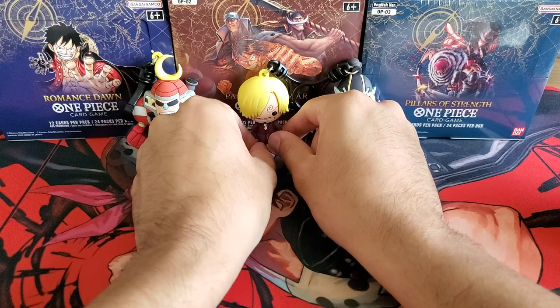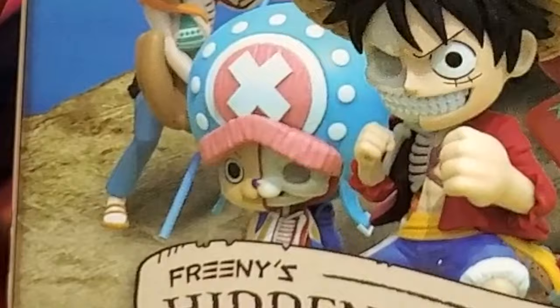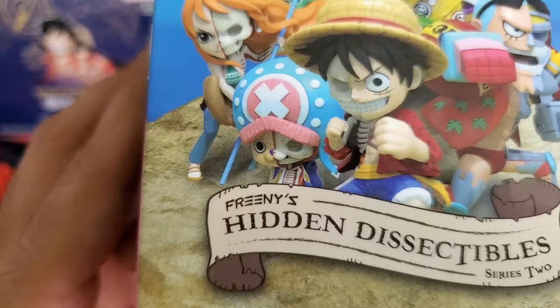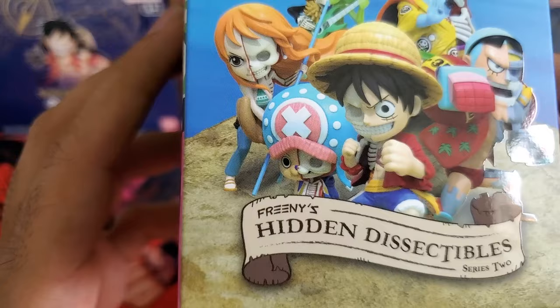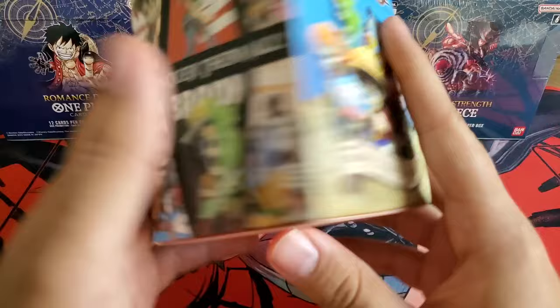As soon as I can get this Sanji standing on one leg we'll keep going. Okay, moving on to the Freenies. I think the concept is that you have a character that's sort of like half dissected. Never thought I'd see what the insides of Chopper look like, but hey, you get a new chance every day. That half of Chopper is what would have happened if they had run out of meat when he originally joined the crew — only the OGs know what we're talking about. They seem to be of a lot higher quality.